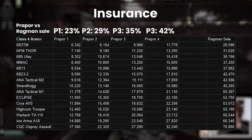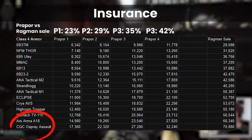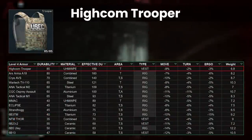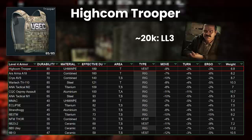The most expensive armour from the game's perspective of rubles is the Osprey, which in turn has the most expensive insurance, and the cheapest is the 6P3TM. So back to the Trooper, this is one of the more expensive insures, costing 20k at Prappor 3, and it also gets taken fairly often.